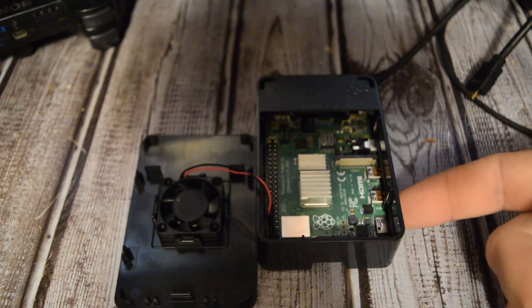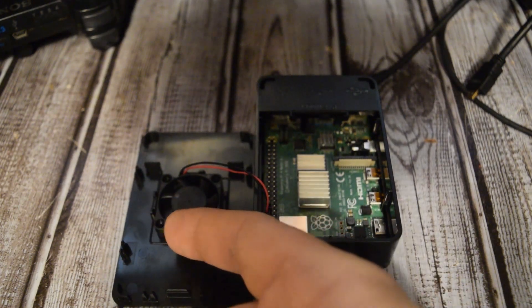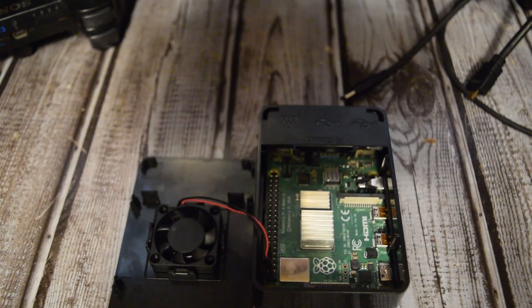Anyway, here's the Raspberry Pi 4. I took the two gigabyte back because of the fan that comes with the four gigabyte model. The four gigabyte model was finally in stock, so I grabbed that. It comes with a fan, it comes with the extra RAM, and I decided to go for it — it was only ten bucks more.